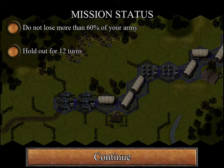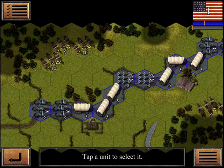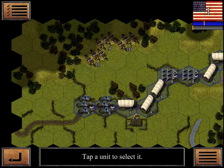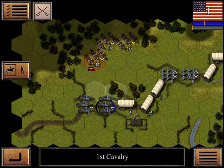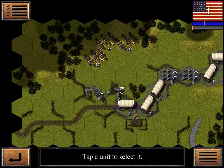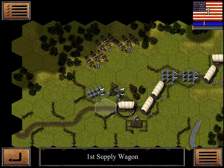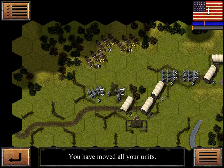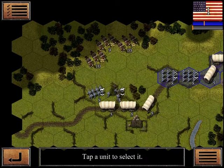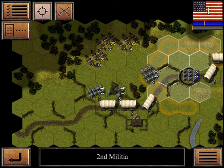We've got a convoy and we have to get through enemy territory. As you can see, we have enemy on both sides of us. So we are going to dismount our cavalry so that we can defend ourselves, and we're going to start moving up our wagon train, hitting the enemy as soon as we can.